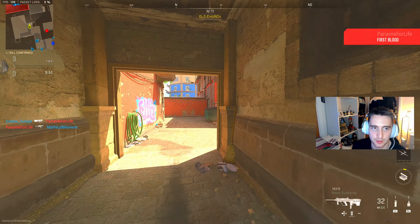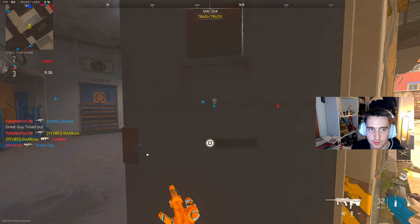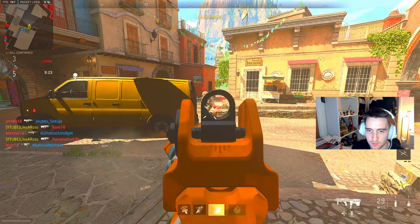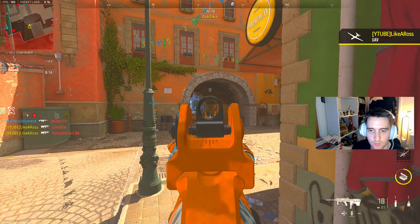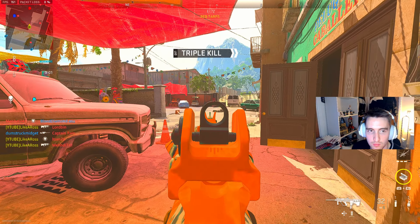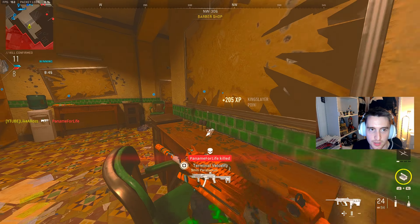Okay, here we go, second map. This time we're playing Mercado, which is always a good solid map for an SMG running and gunning, so pretty good map to be using this MX9 build on. Also this is kind of a wacky camo I'm running — haven't really seen this one before. I do sort of wish you could get more than a 32-round mag on this because sometimes the ammo is just not enough.